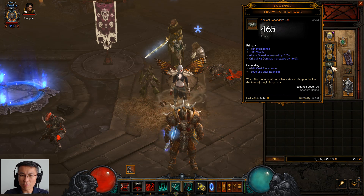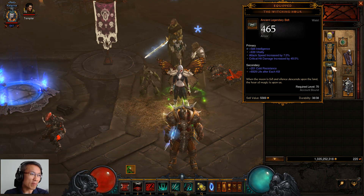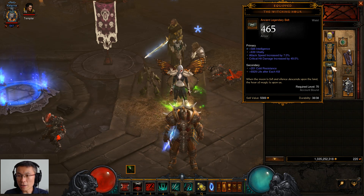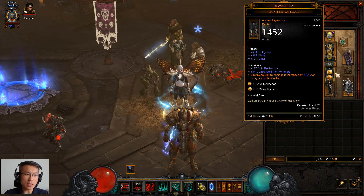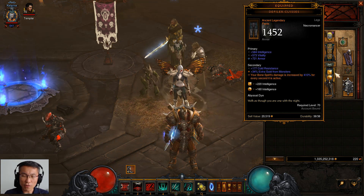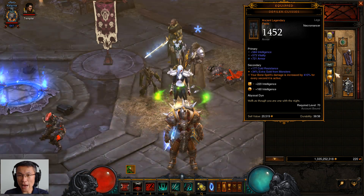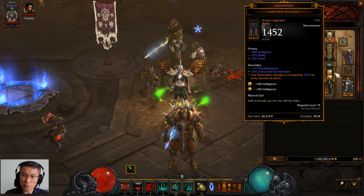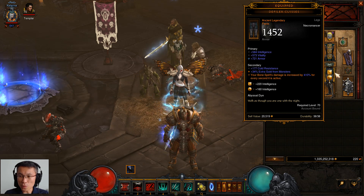Belt-wise, Switching Hour is the most DPS belt I can find because I don't think there's any other that synergizes with this build. The pants — I mean, this is just for the sake of having an ancient. The orange text doesn't do anything for me since I don't use Bone Spirit, so there may be other options I should explore.